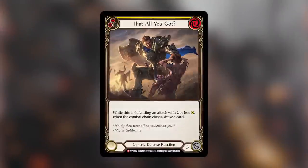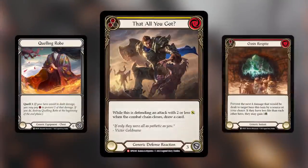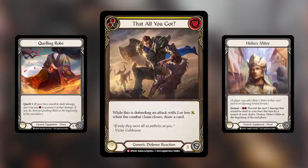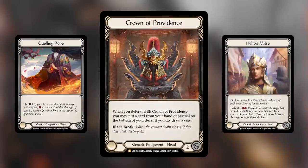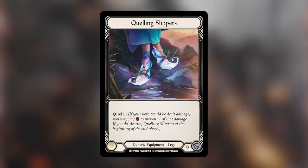Every hero has access to the generic card pool — any card labeled generic can be played by any hero and put into any hero's deck. There's a variety of equipment in this set, some generic and some class-specific, which you'll find at the bottom center. Perhaps the most important mechanic in this set as far as equipment is concerned is Quell.